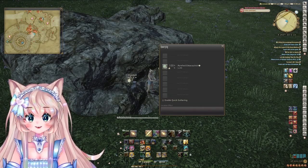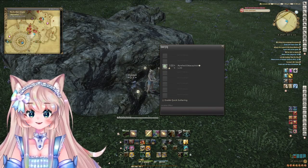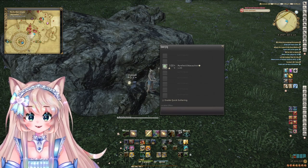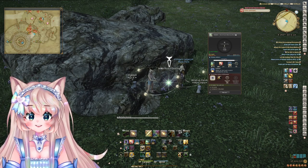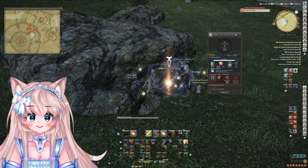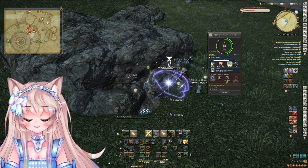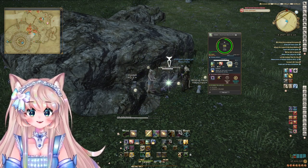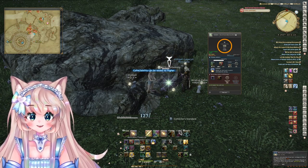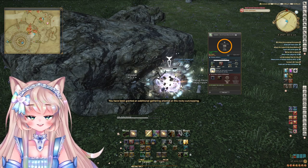Now, for purple scripts, this is just not a time node — one of the always-up purple nodes out in Labyrinthos. So my gather rotation doesn't differ very much. I use Scrutiny, then Meticulous Prospector, Scrutiny again, Meticulous, and since I have Collector Standard, I will go again with the Meticulous. And from there, I can use Solid Reason and start collecting.